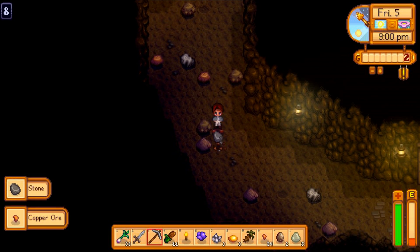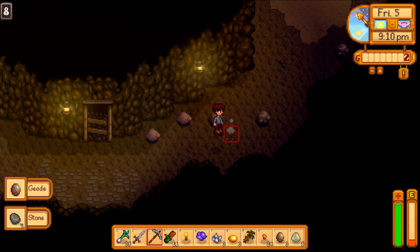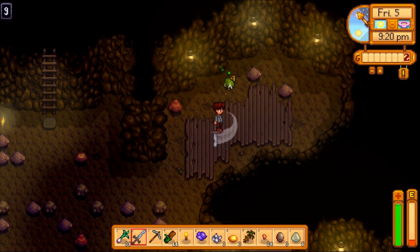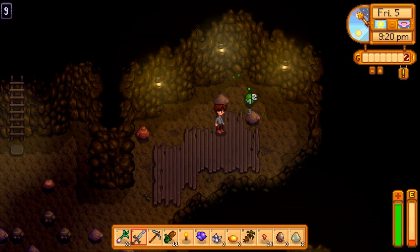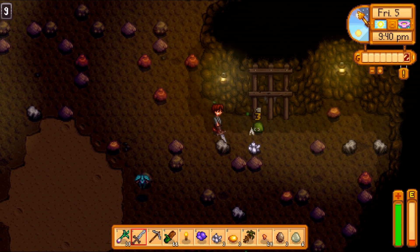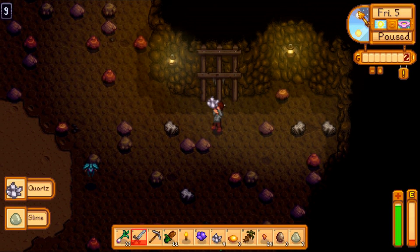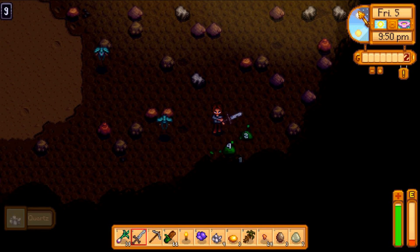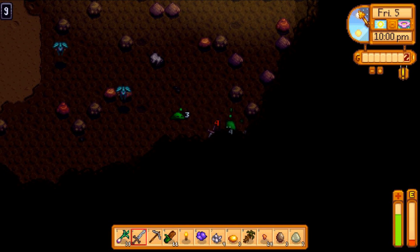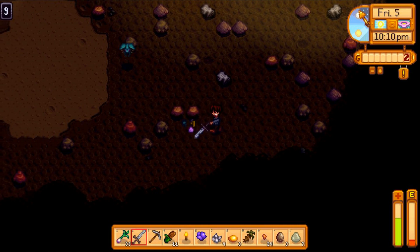So how this works — smash the rocks. Ooh, nice amethyst! Sometimes you'll find ladders, sometimes you've got to kill enemies to find ladders, and sometimes they're just there. Things like that you just pick up. I'm just going to smash this barrel — you can get some good goodies in it. The aim is just to get down and down as quick as possible. Nice topaz! Copper ore. We're up to level 4 already, which is good going for time.